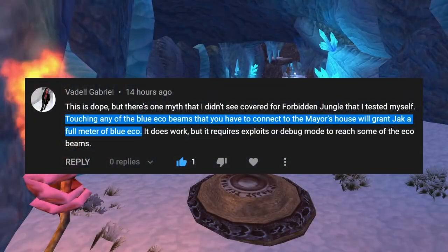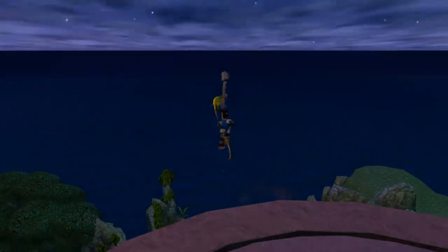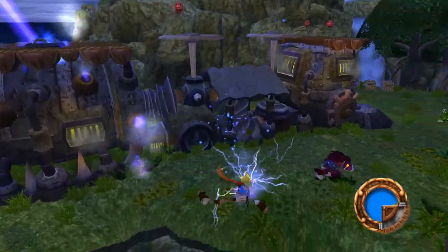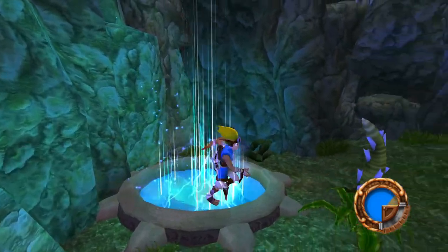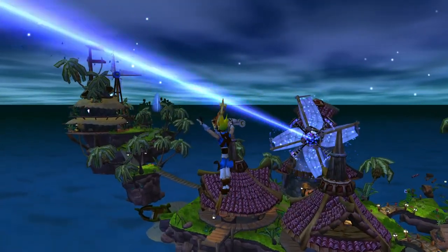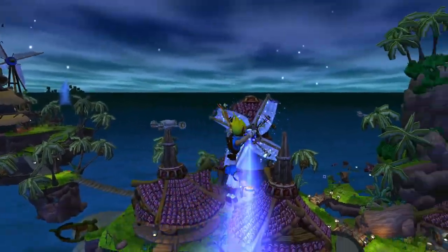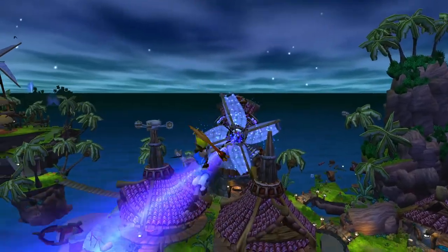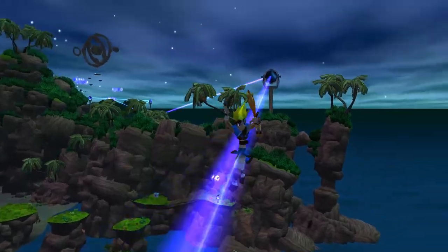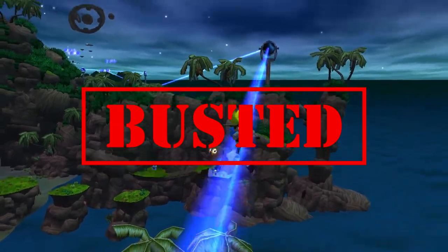Touching any of the blue eco beams that you have to connect to the mayor's house will grant Jack a full meter of blue eco. You can touch the beam in Forbidden Jungle and it will indeed grant you a full charge of blue eco. However, the one beam that makes the final connection to the mayor's hut is purely visual and will not grant Jack any blue eco if he touches it. So they do give Jack blue eco, but not all of the beams do. Therefore this one is busted.